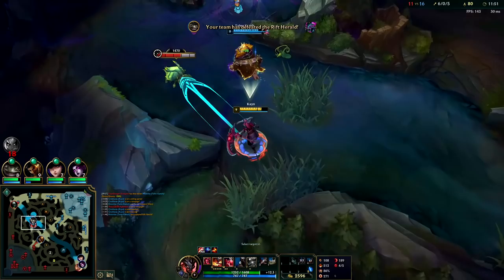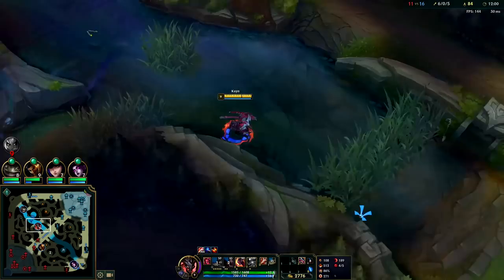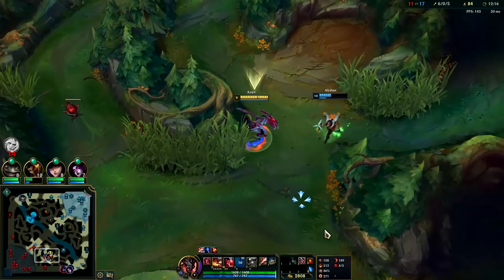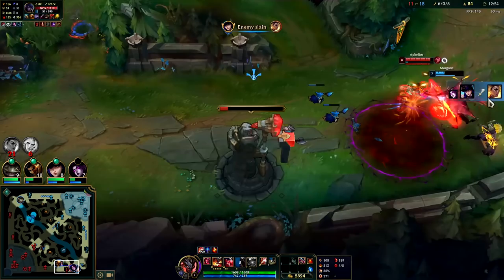You don't W until you know you can land it — like if they line themselves up against the wall or if they're already CC'd. Otherwise hold on to it, because a lot of people will try to juke it out. When they're juking they're moving back and forth and not really running away, so you can stand there and auto them until they die. Your W is like having one bullet in a gun — they know you only have one bullet, they're anticipating it and trying to dodge it. Don't waste it.